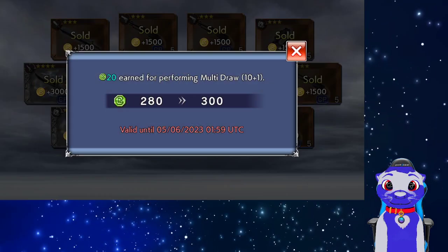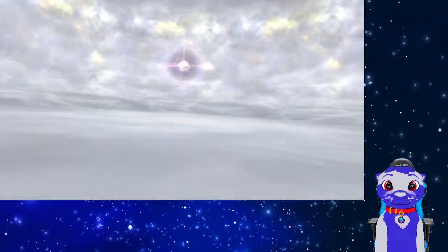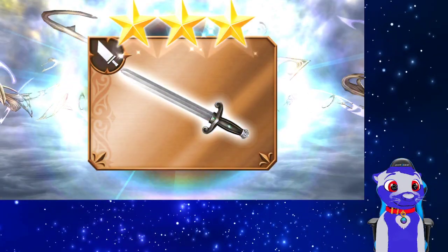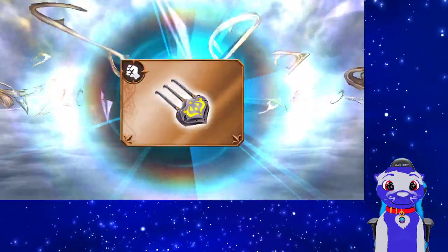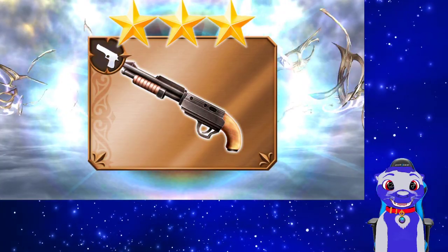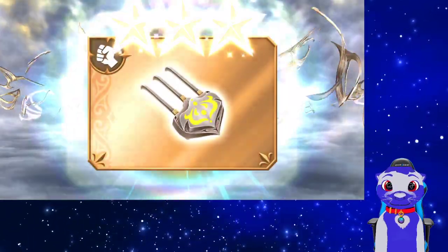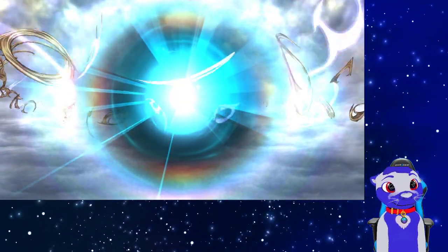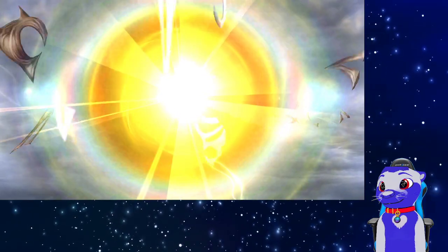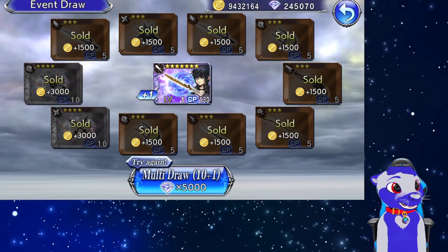There are 300 tokens. One, two, three, four — change — five, change, six, change, seven, eight, nine — change. Two golds — wow, okay. It's another Noctis force — okay, we just need one more.